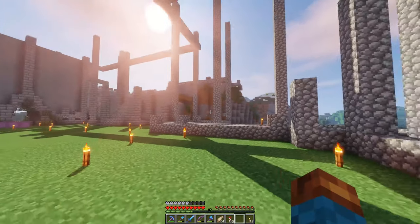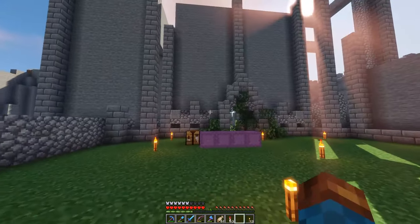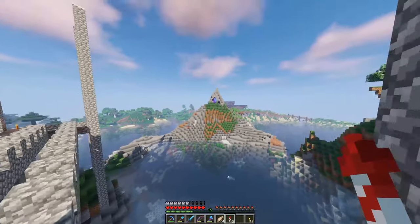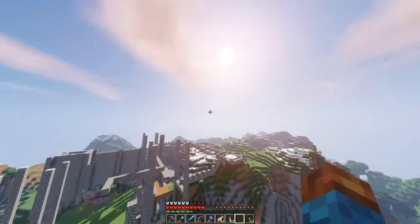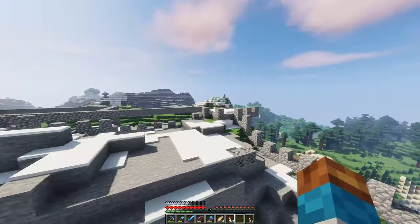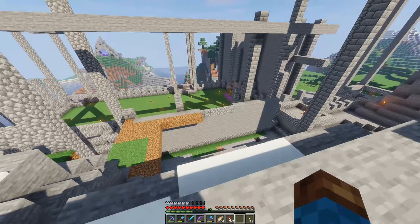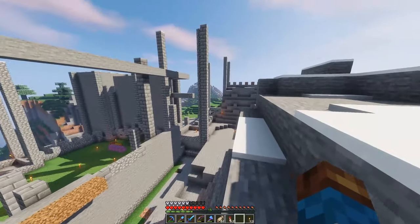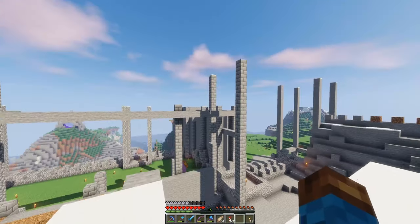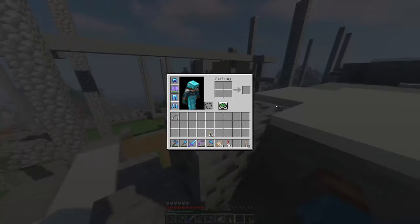We've done quite a bit of work laying out the castle and starting to get an idea of what we want it to look like. Let me give you a little flyaround — it should be all pretty much laid out now. Heights will change, and I haven't laid out the heights for the keep yet, but this big box here will be the keep. We'll need to clear out a little bit, and there'll be a staircase up to about the level of that wall, then it'll go up from there.